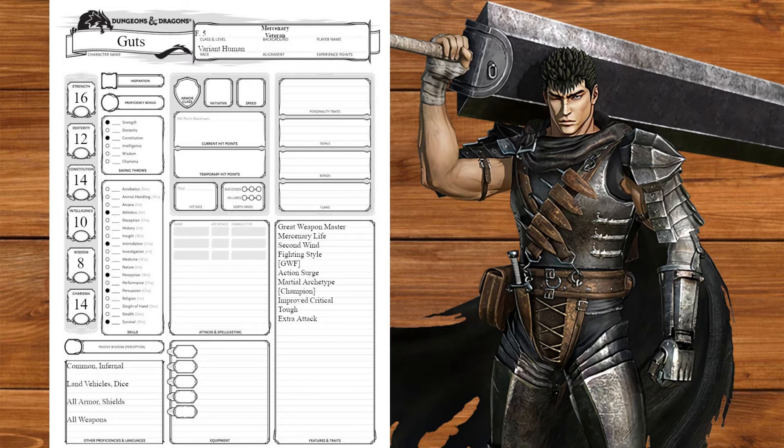To start, we'll multiclass into barbarian, getting rage and unarmored defense. And before you say it — yes, I know you can't rage while wearing heavy armor. That said, the berserker armor more closely resembles half-plate armor when not fully active. You can simply flavor your rage as the armor fully covering him. Good, because that's what I'm doing.